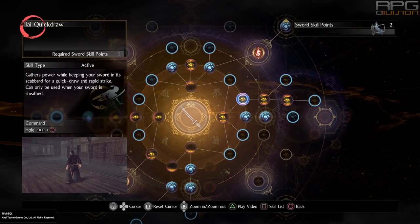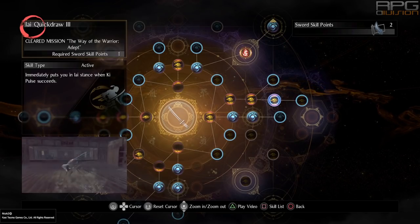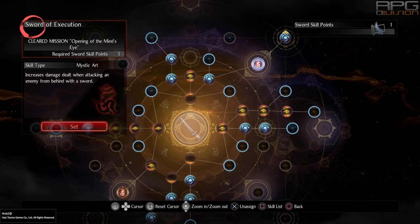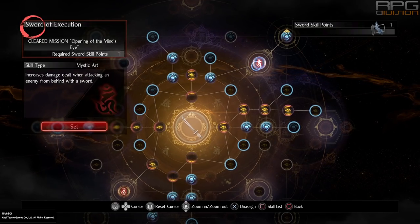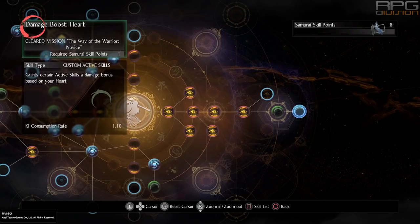Must-have upgrades from the sword tree are all EI quickdraw upgrades — this is an EI quickdraw build so it's non-negotiable, get all of them. Next, grab the Sword of Execution mystic art, which increases damage dealt when attacking an enemy from behind. Spend the rest of the points on blue upgrades. From the samurai tree, the only important one is damage boost heart, then go for whatever you wish.